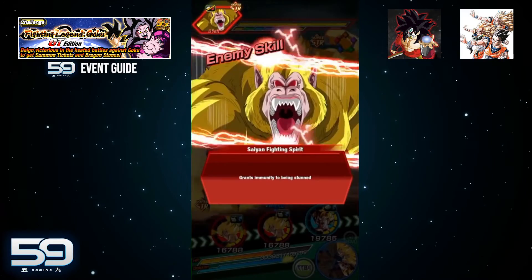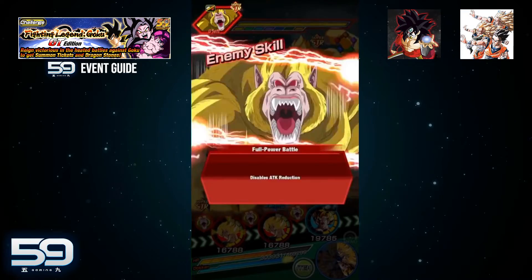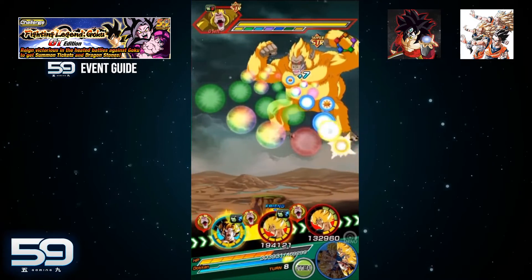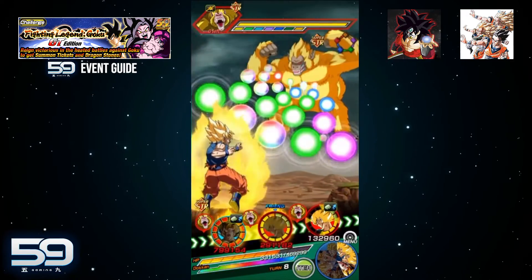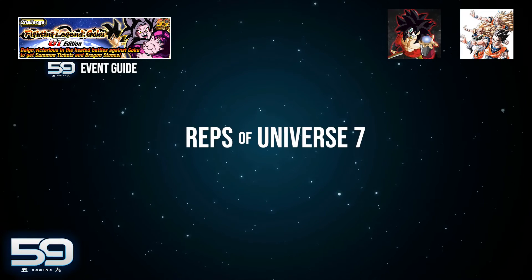This is end-game content — if you're a fairly new player, not only may you not be able to do the missions, you might not be able to beat the event at all. The key is knowing your units. Having units that can stack defense or have damage reduction are going to be super useful for beating the specific category missions.